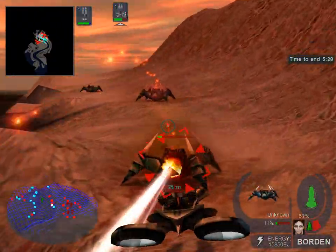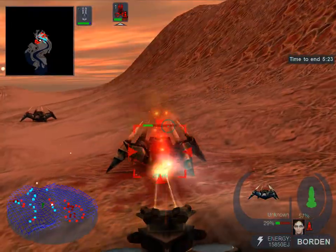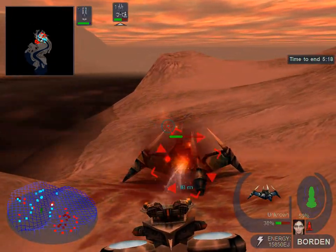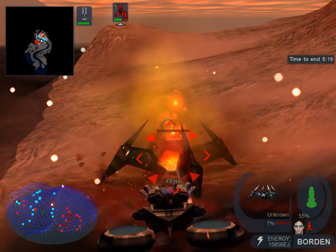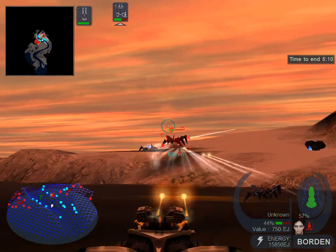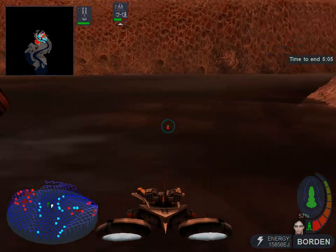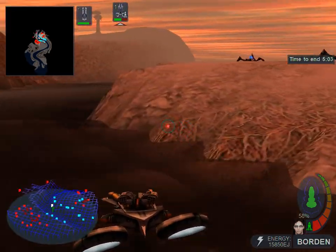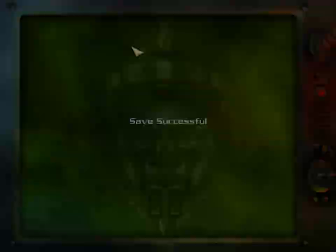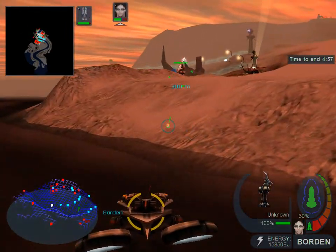This is Antaeus. Under attack. This is the operating mind of the carrier. Vessel under attack. This is Antaeus under attack. Vessel under attack. T minus five. Blast tower detected.